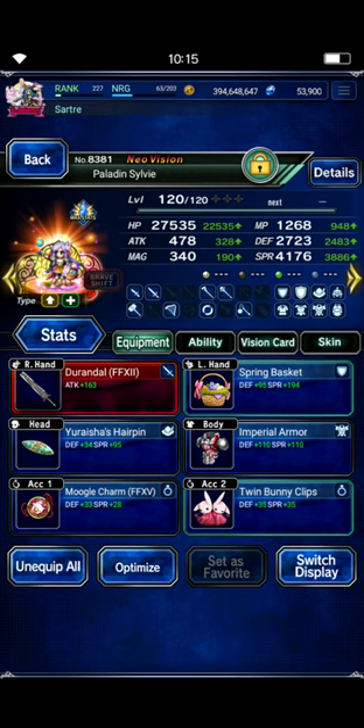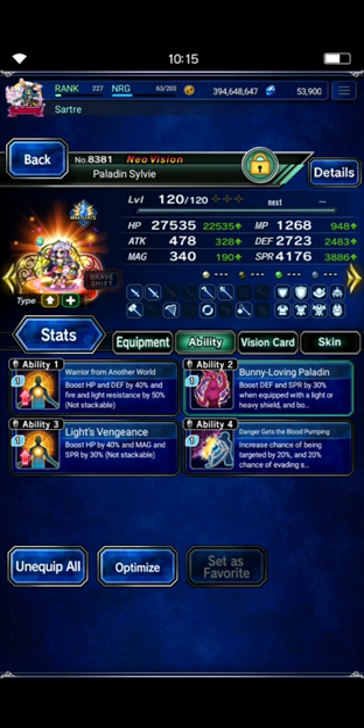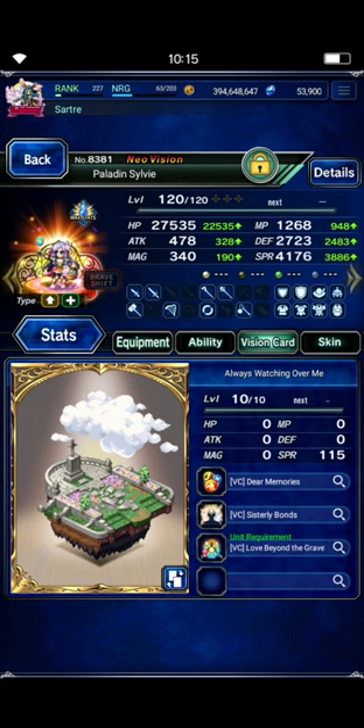You can use that combo in a lot of different trials. Otherwise, just standard basic gear to bulk her up. Of course, her 7-star TMR and STMR are there — Twin Bunny Clips and Spring Basket respectively — along with some standard bulk gear. I did give her her own Vision card. If you don't have it, it's fine — you don't need it, but you can buy it in the Perma VC Select Shop. If you've ever pulled a premium unit and gotten them to EX1, you should have one of those coins to buy this card. Definitely a great card to have.